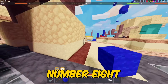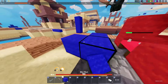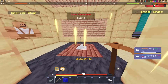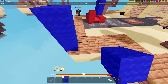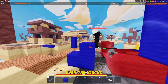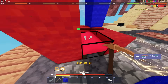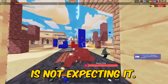For number eight, we have using blocks to counter sword and bow attacks. This is a semi-new skill that not too many people know about. Basically, you can use blocks to counteract people trying to hit you with a sword or a bow — just place blocks at your head level so your enemies have to jump over them or try to shoot at your toes. It makes it a little bit more difficult to hit you, and you can sneak in some attacks if your opponent isn't expecting it.